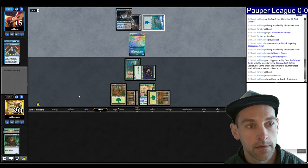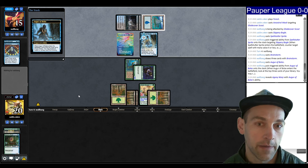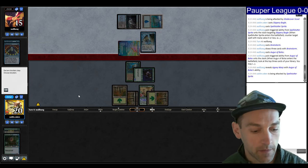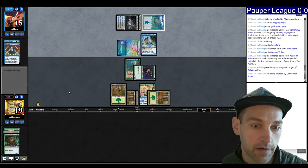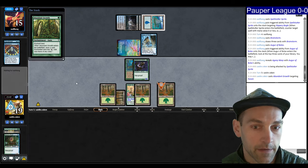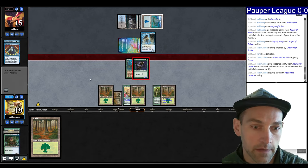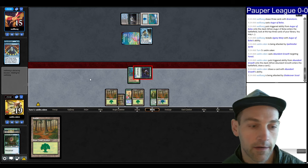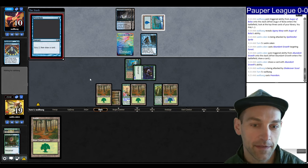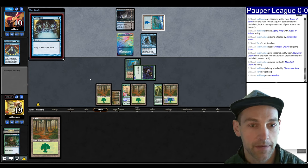They're Brainstorming. They cast an Augur of Bolas, so we're looking to rip a payoff spell. Maybe Armadillo Cloak would be best here — that would make my thing a 7/7 trample. All the Glitters would be fine; Abundant Growth is okay, makes my creature a 5/5 plus a redraw. I'm going to swing out. They're at 10 so we have to start holding things in hand, trying to build up spells to get through this Spellstutter Sprite on two.